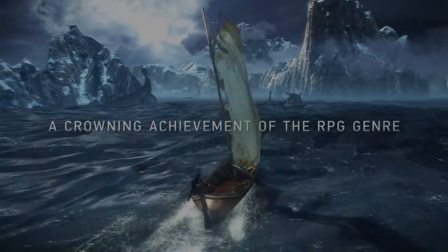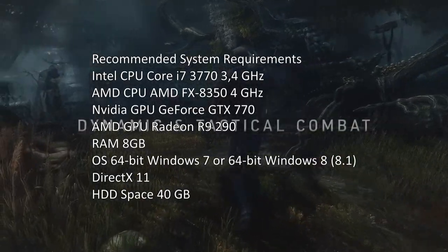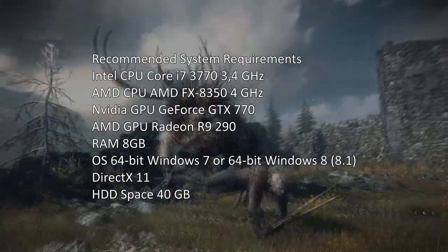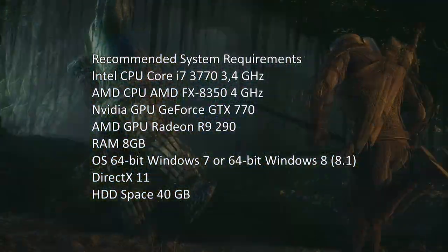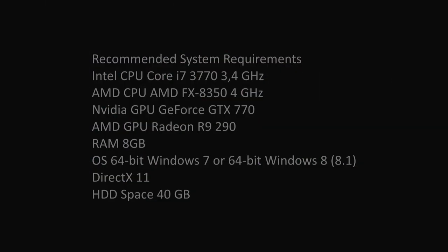Yikes. But if you want the full experience, here are the recommended system requirements: Intel CPU Core i7 3.4GHz, AMD FX 8350 4GHz, NVIDIA GeForce GTX 770, Radeon R9 290, RAM of 8GB, and the same as before for the operating system, DirectX, and hard disk space. This is largely what we're coming to expect from new, modern AAA titles.